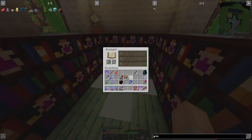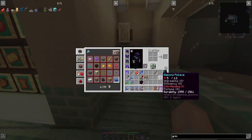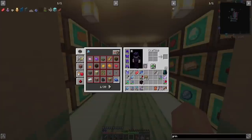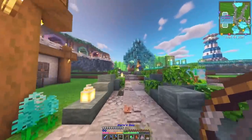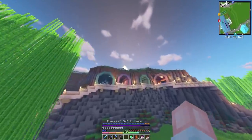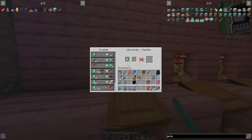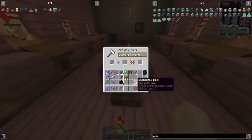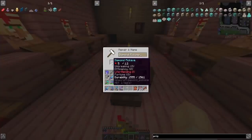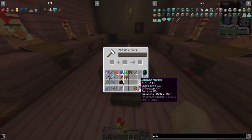What can I get on this pickaxe? Unbreaking, Efficiency, Fortune — that's a lot. I need to take Life Mending off of that, which I can do. I'm the first person on the server to reach this level of enchanting power, so I'm kind of the guinea pig — we don't know what we can or can't do here. I'll take the Curse Break, pop that on there, and it just gets rid of Life Mending and gives me a ridiculously godly pickaxe.